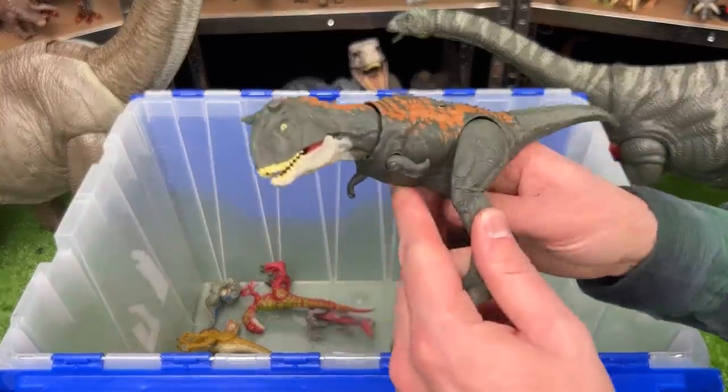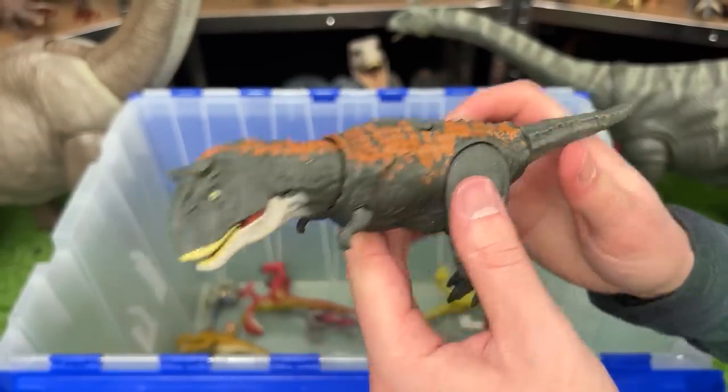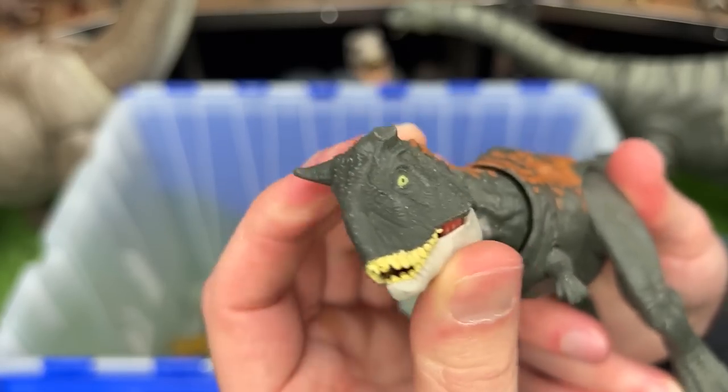Here is a miniature Carnotaurus figure from Jurassic World Dominion. It features poseable arms, legs, tail, neck, and face, and it's got the iconic broken horn at the top of its head.